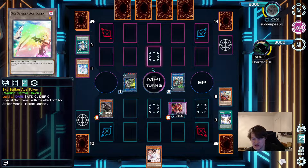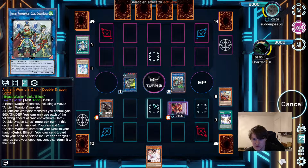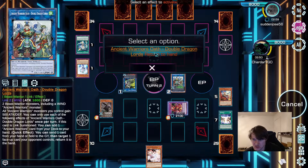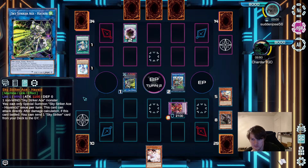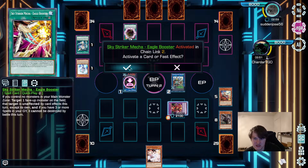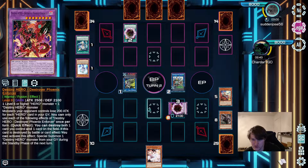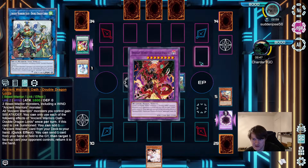Opponent summons Hayate. That's fine. Opponent goes to the battle phase — we're going to use Double Dragon Lords, send the Charis, target Hayate. Opponent has Eagle Booster. Chain Phoenix Enforcer — destroy itself and Hayate. Activate Phoenix Enforcer.